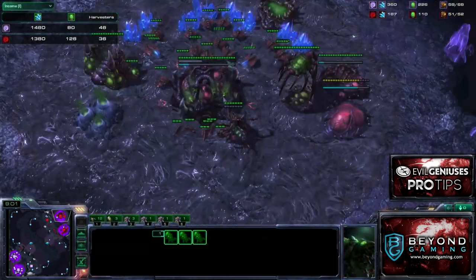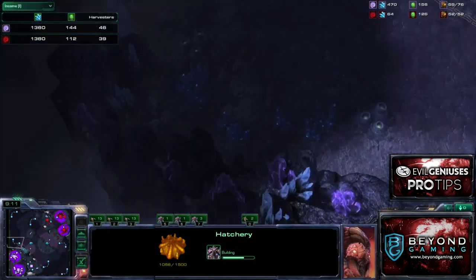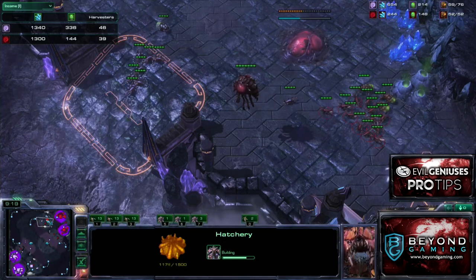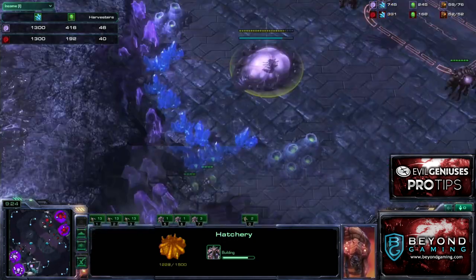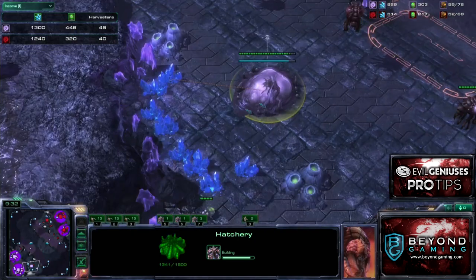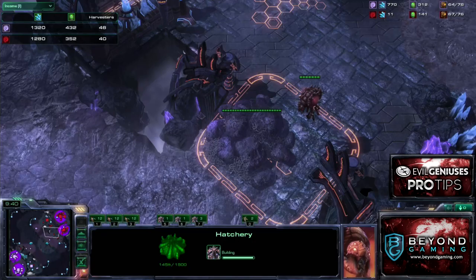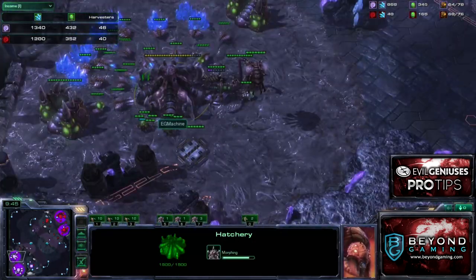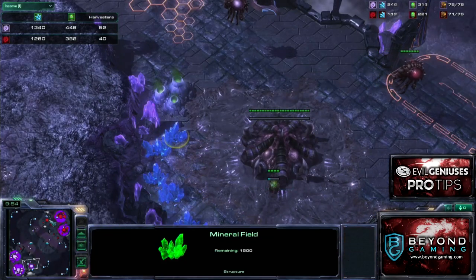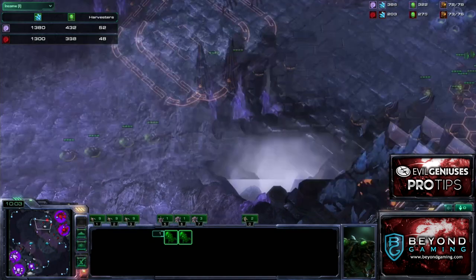Timing attacks only start getting extremely difficult to hold off once the Roach Warren is completed. I've started an extremely early third, which is pretty common in ZvZ, because either he has the drone count I have and I can fend off this third pretty easily, or he's doing an all-in to kill the third, in which case I can cancel, get my 300 resources back, and fend off the attack on two bases with a drone advantage. I have my third base up here, his third base not too far behind, and I'm trying to be aggressive with some Ling-Bane pressure.